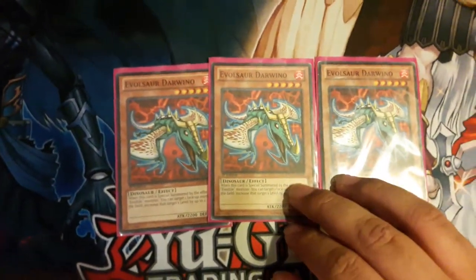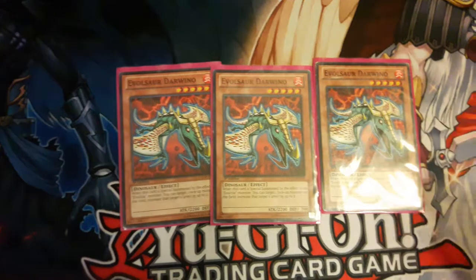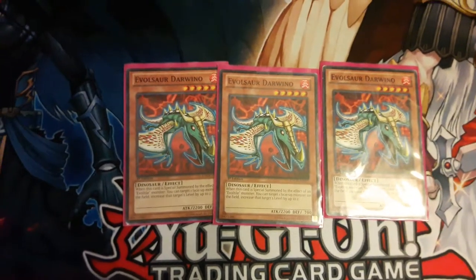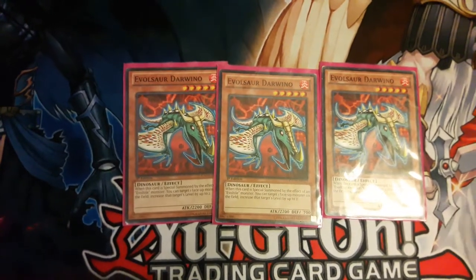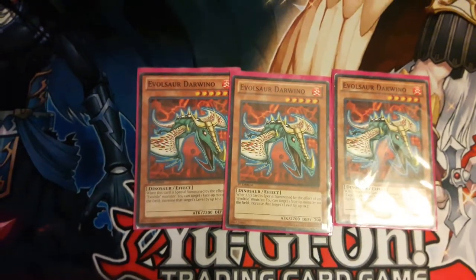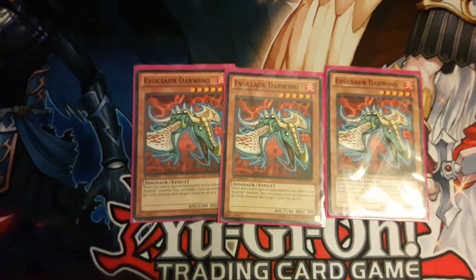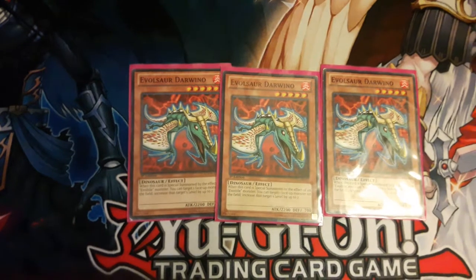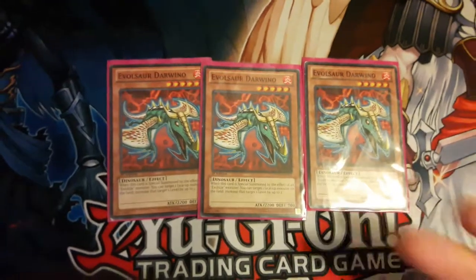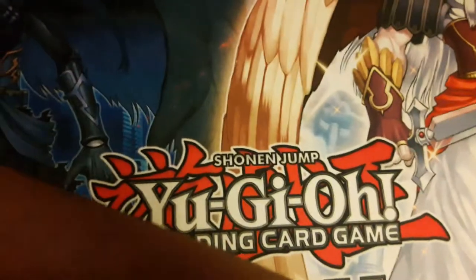I find Darwino a little situational. The way I use it is to bring out Volksaurus and sometimes make a rank five. You could probably find better uses — maybe run a rank seven like Draco Sack. Big Eye got a reprint in Battles of Legend so if I can get one I'll probably splash it in this deck too. Darwino definitely opens up a few doors for you.